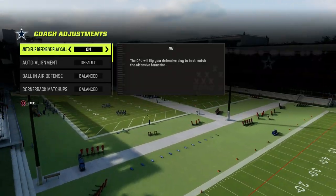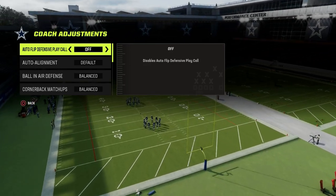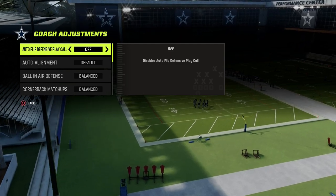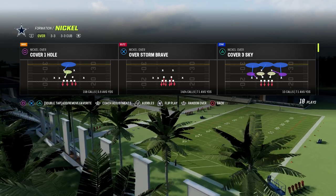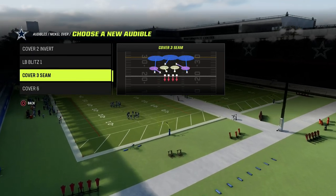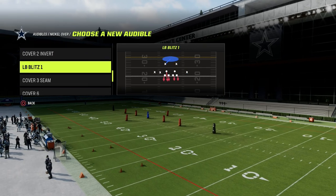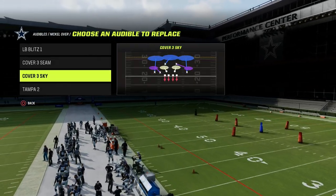How are we going to set this up? We're going to go to auto-flip and turn it off. What this is going to do is allow us to have more control over where players go — that is super important. We're also going to put our zone coverage to match. We've got two primary plays: the first is the LB Blitz 1, and the second is the Cover 3 Seam.